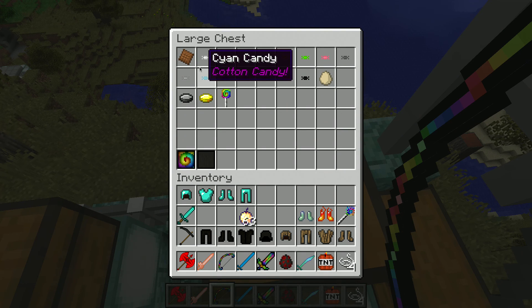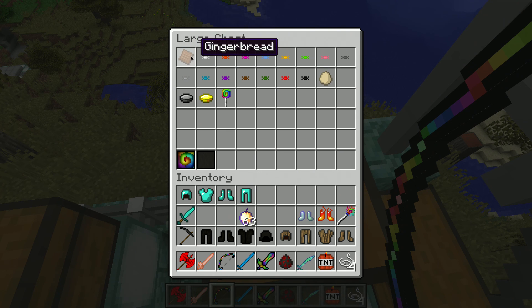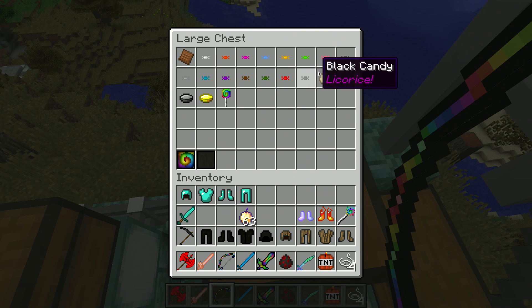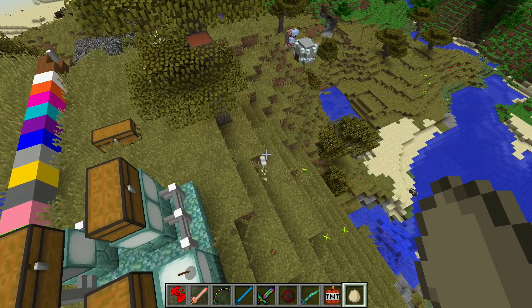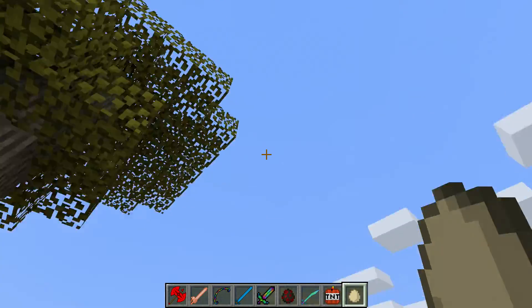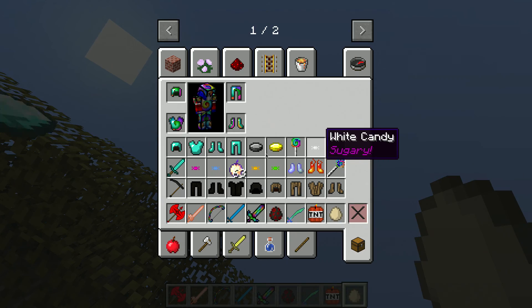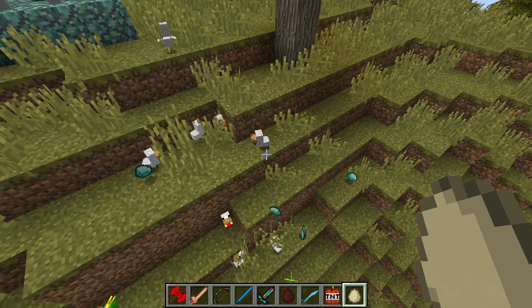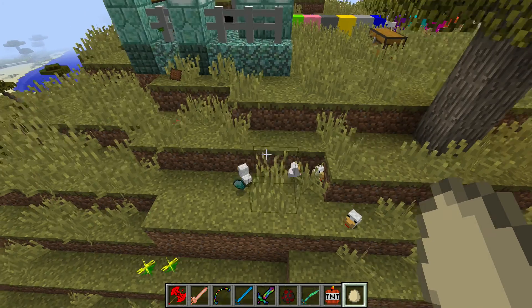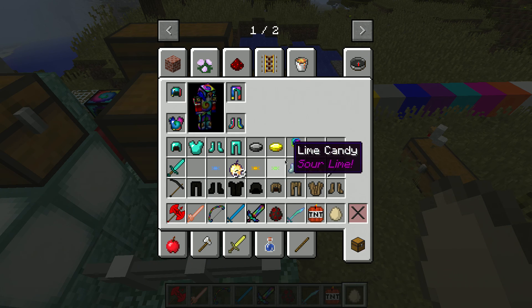Over here in this chest we have all the different candies. We have a lucky egg, some gingerbread, a dungeon coin, a normal coin, and a spiral lollipop. If we whack this egg we get a baby chicken - doesn't look that lucky. Let's throw a bunch down - wait, they're dropping diamonds! So keep in mind this lucky egg is quite lucky.